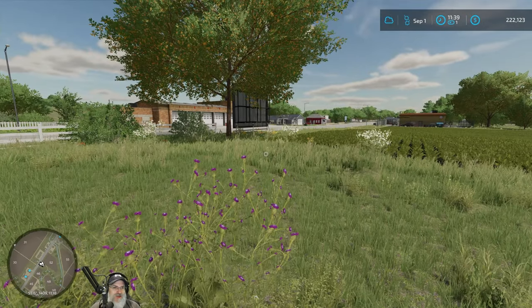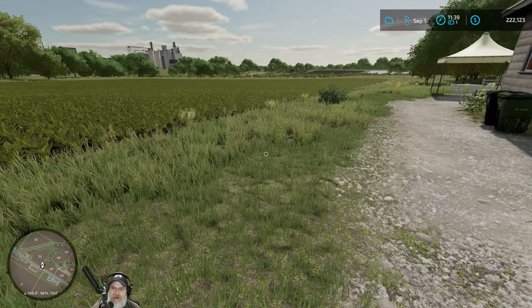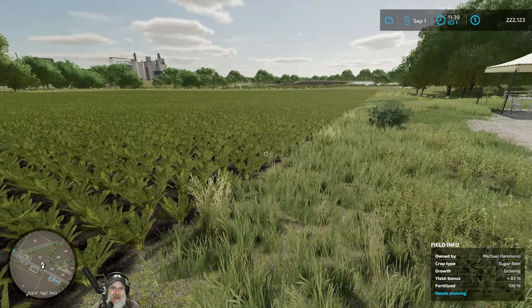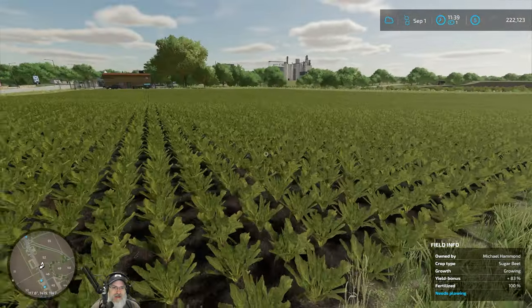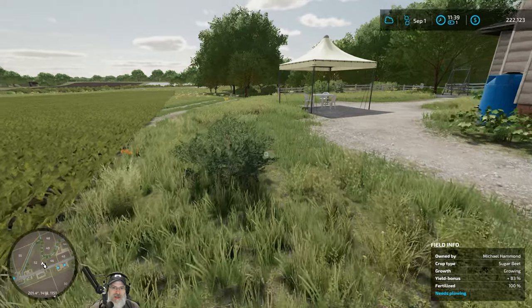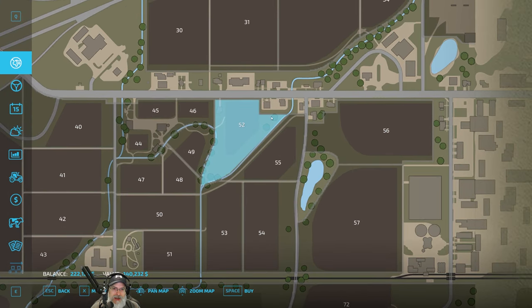All right guys, welcome back to Farming Simulator. I'm an old guy gaming, and in this episode we are going to buy this property. I spent a little bit of time off camera looking around at different places I could afford, and I've decided on this place. It's got a fairly decent-sized field, but more importantly it's got a lot of grass. If we go back into the map and press the farmland option, this property has a lot of grass around it — I think we could get quite a few bales out of that.